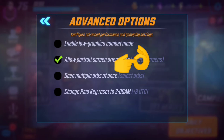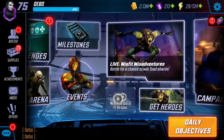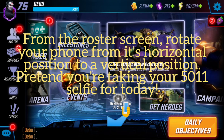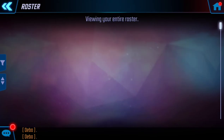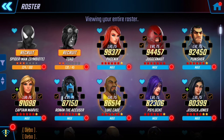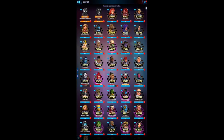Make sure you have the box checked for 'Allow Portrait Screen Orientation.' Now go back and click on your roster. You'll have your phone horizontal — tilt your phone vertical, and voila.